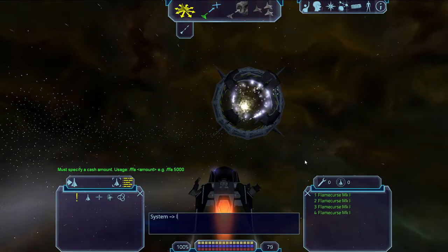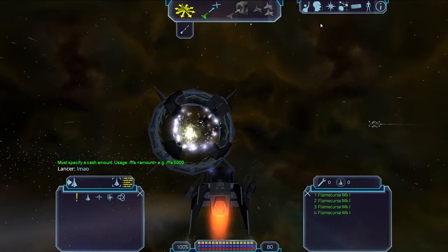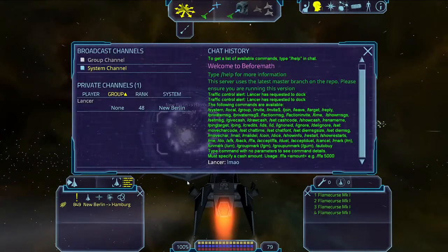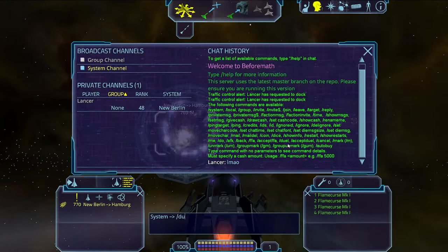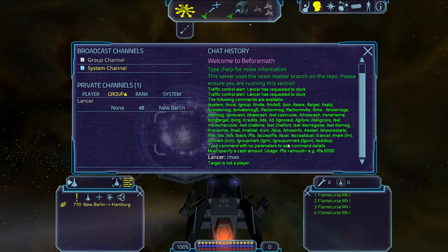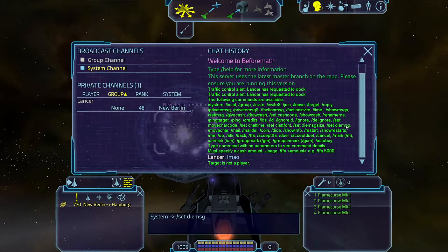As I mentioned, you do have to apply for an alpha tester role. You'll be given a role in the Discord, which lets you access the server — meaning you get the password and the launcher files so you can actually play the game.